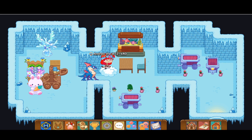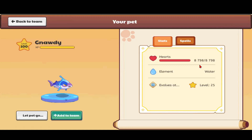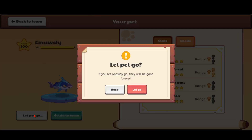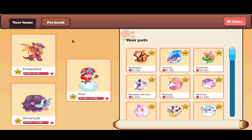Once you pick your pet, click on it and press Info. You'll see Stats and Spells — you can see it uses Torrent, Snowing Ball, and Cannon. You can also press Let Pet Go. It will say: if you let Gnadi go, they will be gone forever. If you press Keep, you keep the pet. If you press Let Go, you lose them forever. You can also add them to your team and see what level they're on.